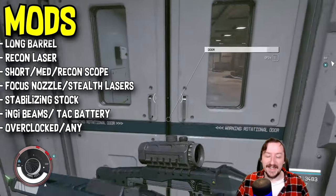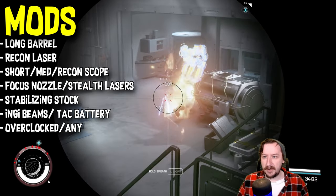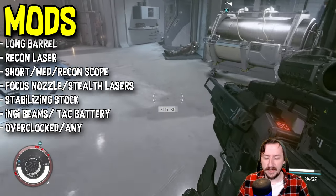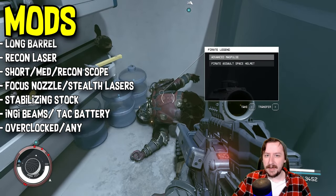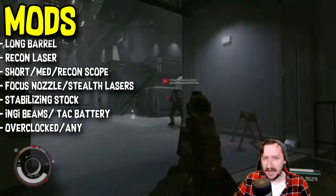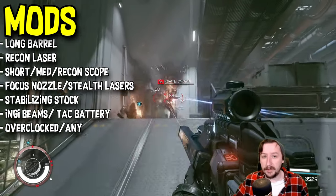For a laser, throw the recon laser on there — it is the best laser sight. If you can't get that, regular lasers are fine and no laser is also fine. It's also really common to find Orions with a lot of these mods already on them. For an optic, this one already comes with a short scope by default. I do like the short scope since it counts towards the sniper perk, getting you more damage and more crit chance. You have three options: medium scope, short scope, or the recon scope. The recon scope is a little redundant if you have the recon laser on there, but it's your choice.